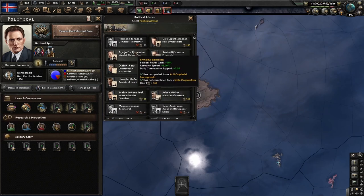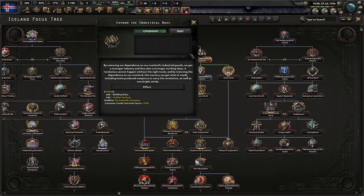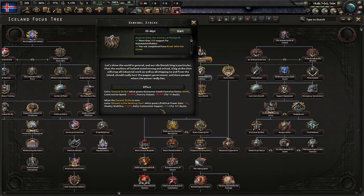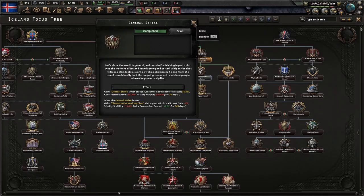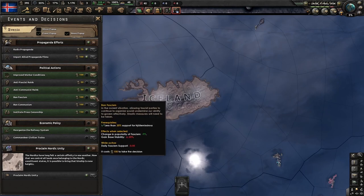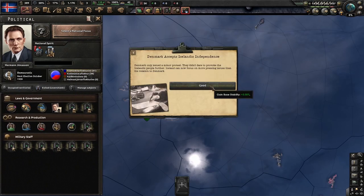So this is actually a very straightforward video, because we don't really need any equipment or factories or anything basically. We are just going to do the focuses necessary to get our agency, because agency is required to make the United Kingdom reach 15% communist support, because 15% communist support is needed for us to click on the decisions to make Wales, Scotland and Northern Ireland rise up against the United Kingdom.